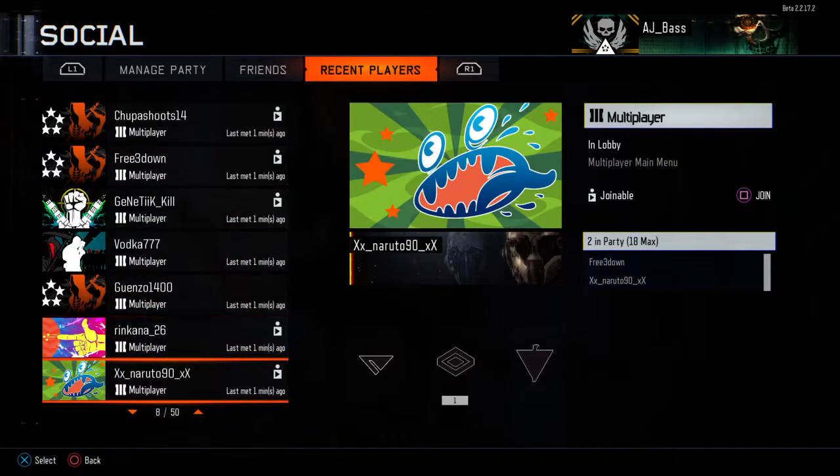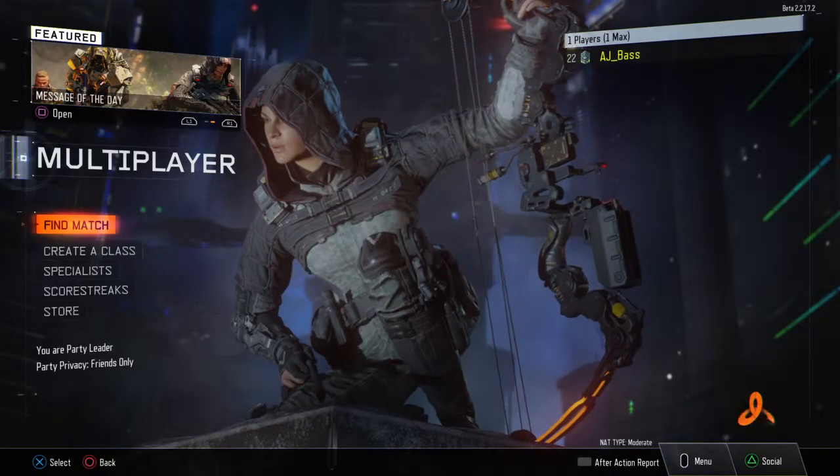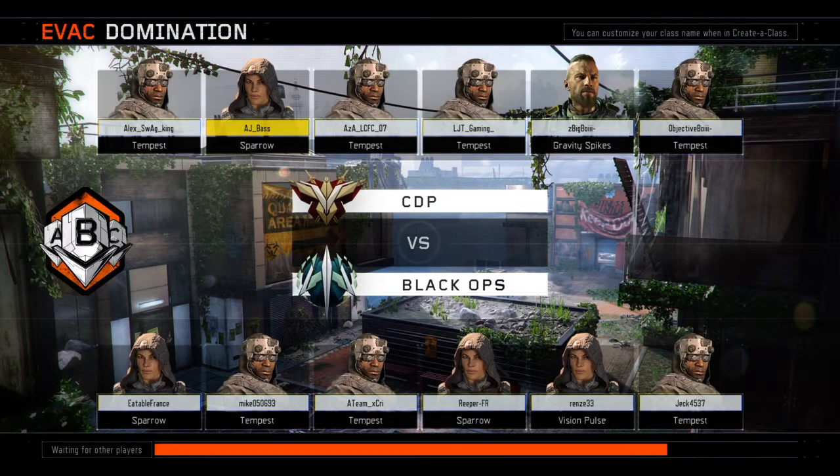Okay, so that one's not joinable. We shall go on to another one — let's try this. There we go. So now it's going to join us into the lobby, so it's Evac Domination.